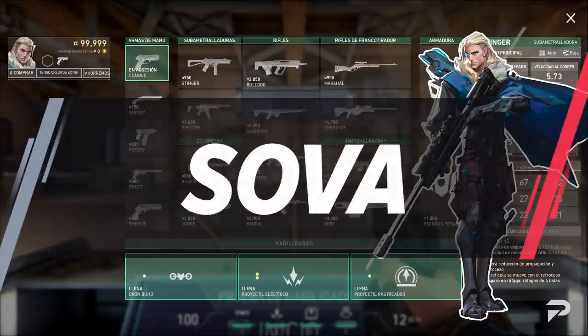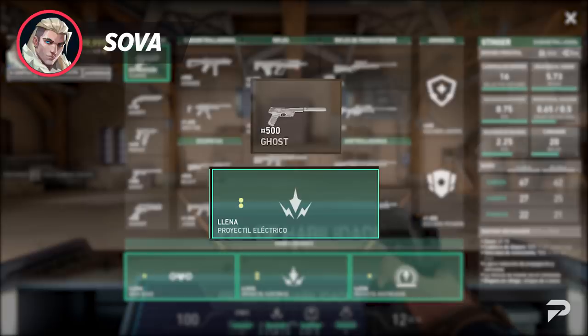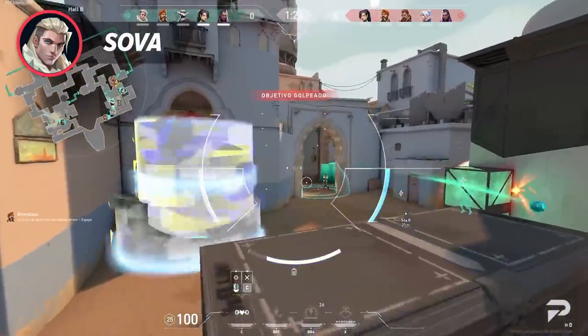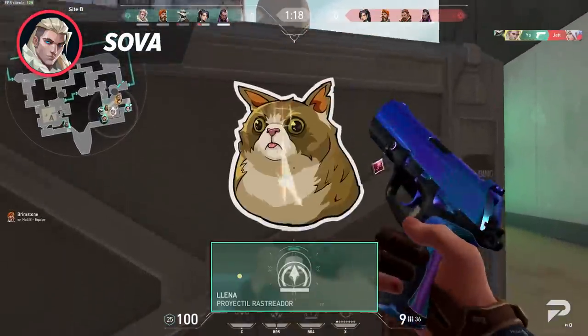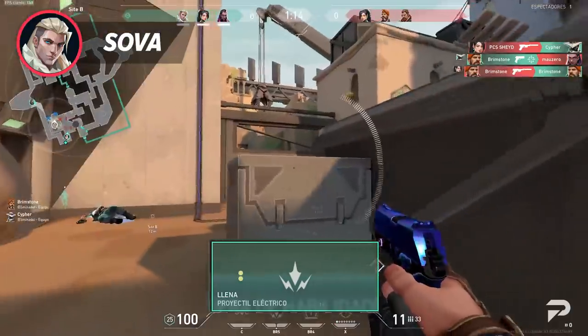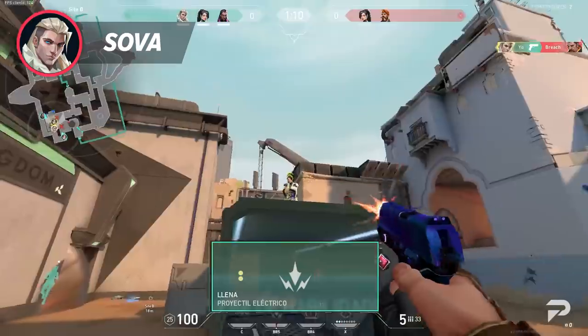Sova is pretty straightforward for an initiator. He benefits from a Ghost and both of his darts to maximize his potential on pistol rounds both on offense and defense. Sova never really bought his drone on pistol round because his darts are powerful damage tools that can be used to get kills. His Recon Bolt is enough info gathering to get his job done, and his shock darts also allow him to participate in the post-plant meta when attacking — so there's no need to keep his Classic and buy his drone or armor.